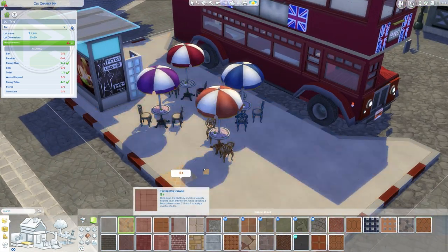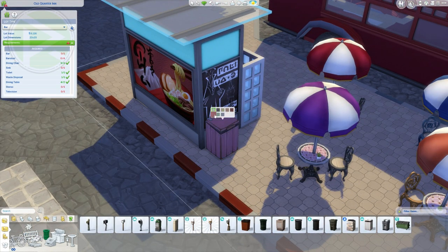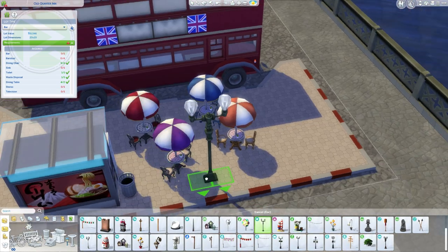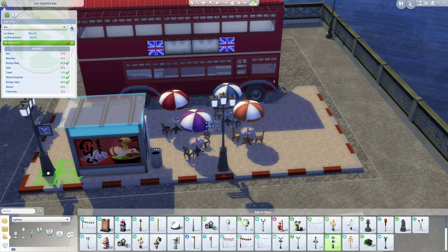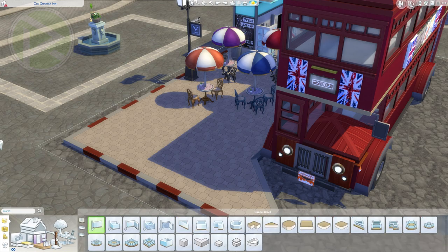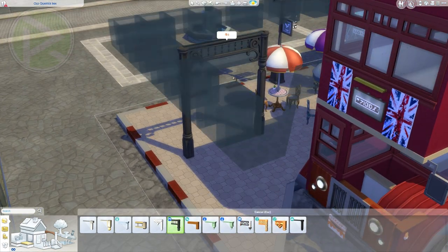I also created the Tube entrance — not the full Tube, just the entrance to the underground rail system — to give the build a bit more uniqueness and that London vibe. At some point you're going to see the whole build get turned to the other side, because at some point I really didn't like the lighting and the position. Something wasn't 100% working for me, so I decided to turn it — don't be too surprised when that happens.